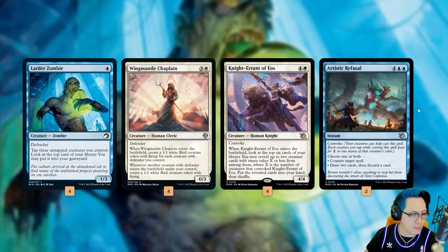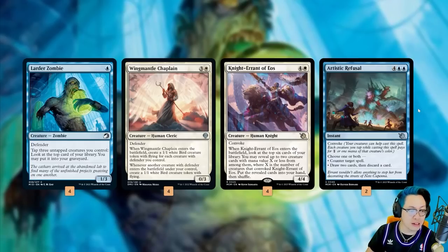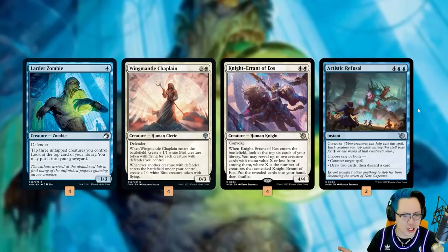Larder Zombie and your whole deck is meant to do one thing — it's meant to find Wing Mantle Chaplain. When it enters the battlefield, you create a 1/1 bird creature token with flying for each creature with defender you control, and whenever another creature with defender enters the battlefield under your control, you create a 1/1 bird. So you are playing this go-wide with a bunch of walls that will get you there eventually, and you've got a bunch of counterspells like Protect the Negotiators.